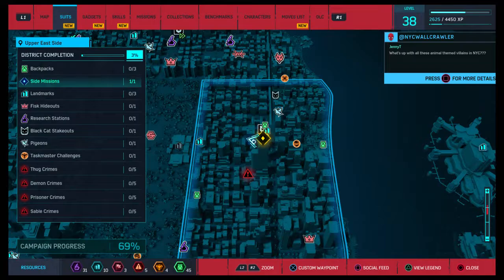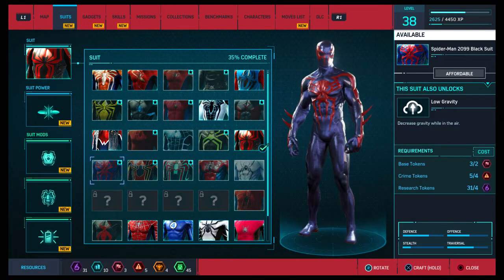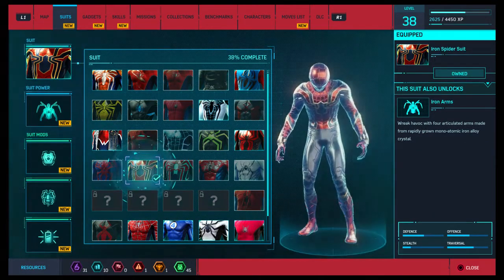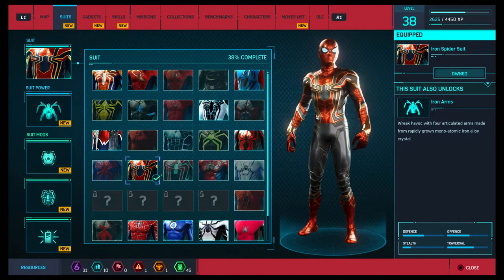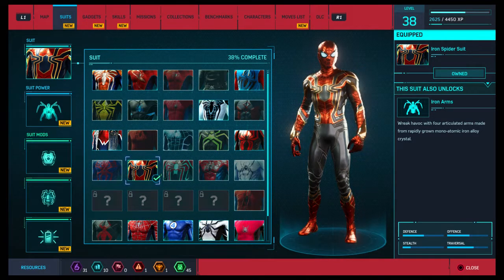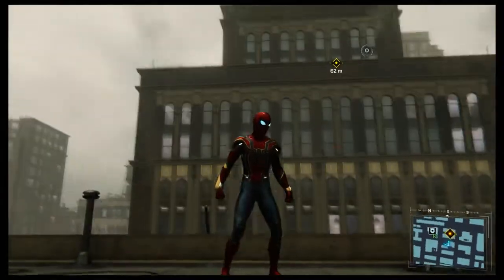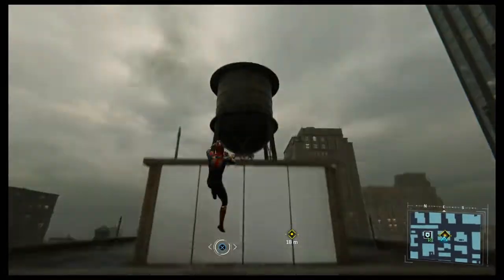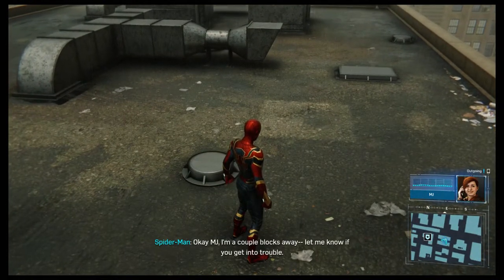First though, I said in the last episode we'd be upgrading our suit or changing it, and that's what we're gonna do. We're going for the Iron Spider suit which looks pretty cool - it allows us to wreak havoc with four articulated arms made from rapidly grown mono-atomic iron alloy crystal. Sounds pretty cool, looks pretty cool.